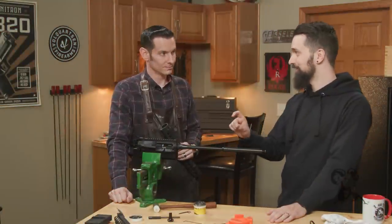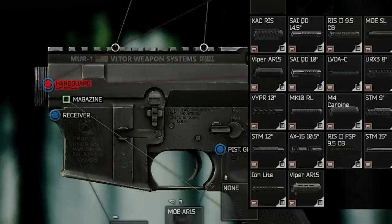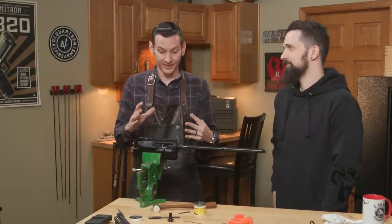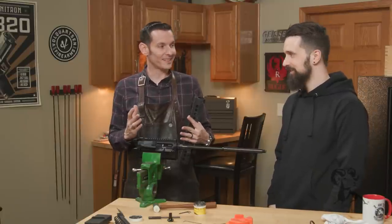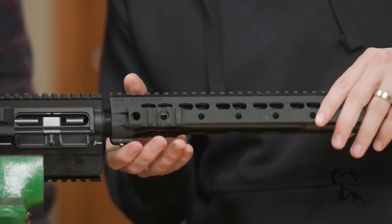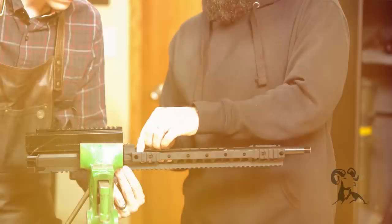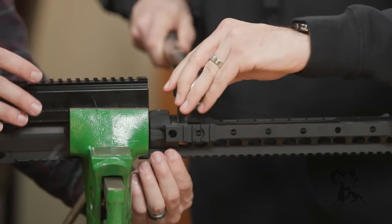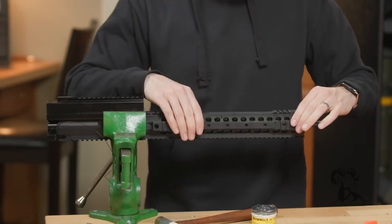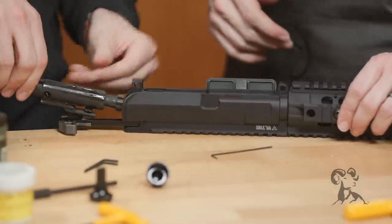So this is the Viltor Murr upper receiver. Now, I don't know too much about it, but I know that for the best stats in Tarkov, we're always going and swapping out for the Murr — so this is kind of cool. It's a super cool upper receiver in real life as well. Huge shout out to Viltor for providing us with this for this build, because these are kind of hard to get at the moment. But we've got one. So we can go ahead and install our handguard onto here.